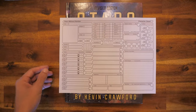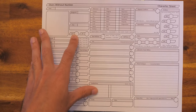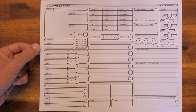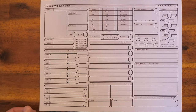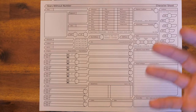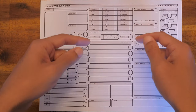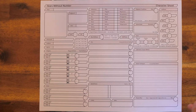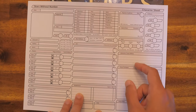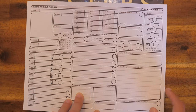Let's take a look at the character sheet. I see things like name, background, and class. We do have levels in Stars Without Number, which is a big difference between this game and Traveler. We have home world, employer species, weapons, and armor. All of our skills are right here in the middle — there are a few more skills in Traveler. We have something called foci, which are kind of like feats. We have credits, debts, our attributes on the far right side, as well as hit points, system strain, saves, cybernetics, and psionics.